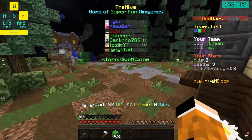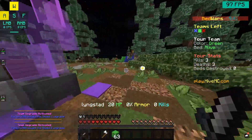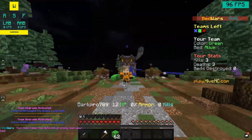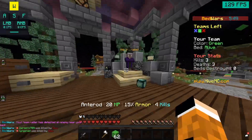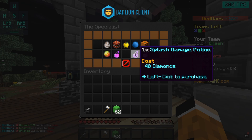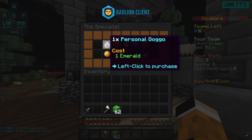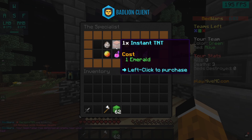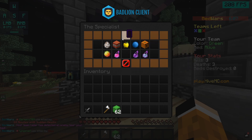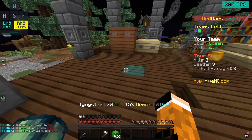We have Speed 2 — all right! I have one more thing to show you. At the specialist you can buy: splash poison for 60 diamonds, splash damage potion for 40 diamonds, heal potion for 30 diamonds, poison cure for 5 diamonds, a dog for 1 emerald, instant TNT for 1 emerald, a golden apple for 15 emeralds, an ender pearl for 15 emeralds, and a team golem for 64 diamonds. Absolutely insane.